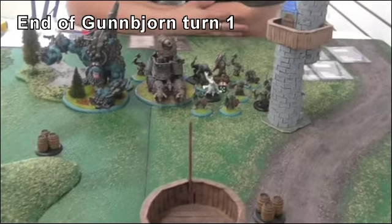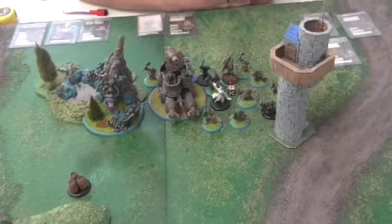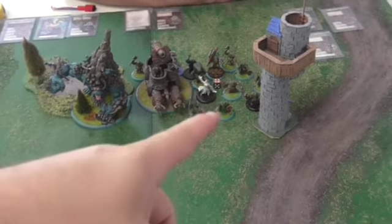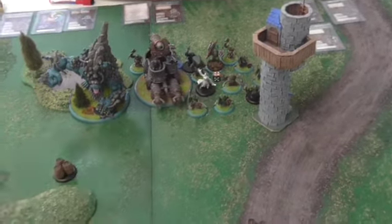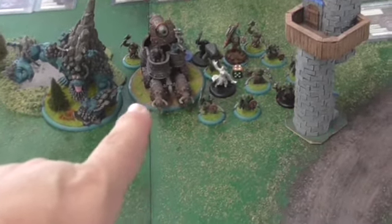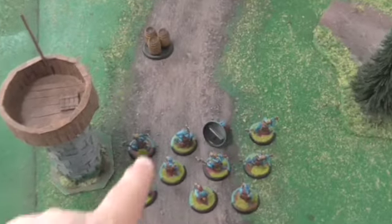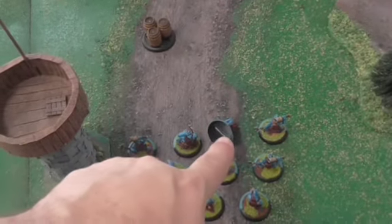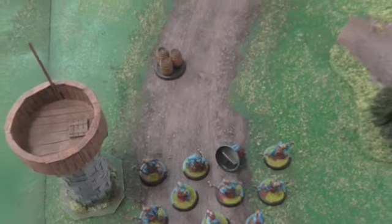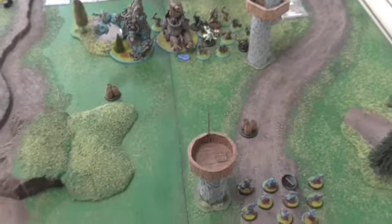End of turn one for Trolls. Nothing really big happened — everything kind of moved up. He unloaded Fury onto the stones. That trampled up and then shot: trampled 10, shot 14. Shot over here, hit three of them, and then he made his tough roll. So that's kind of about it, that's where we stand.